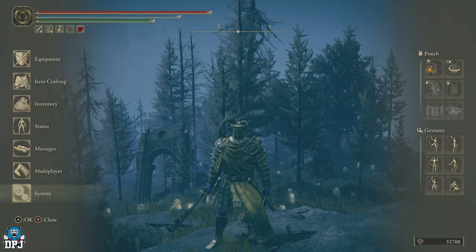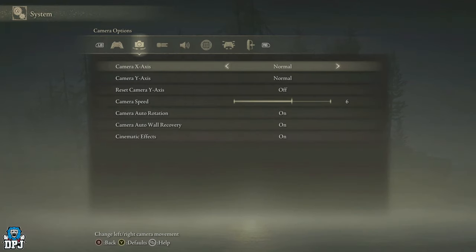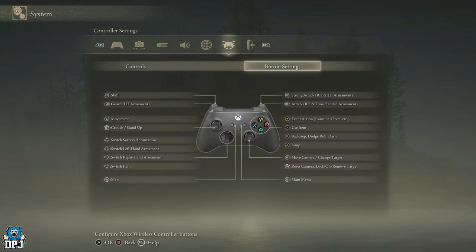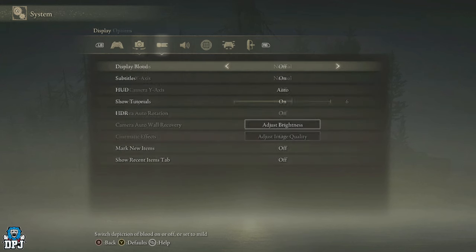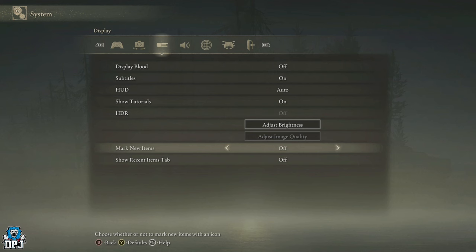So you need to go into your system tab and go through the settings — where is it, what do I do, I was here for ages. Then I realise it's right there. You come across to the display tab — it's under the display tab for some reason, which kind of makes sense — and there it is: mark new items.